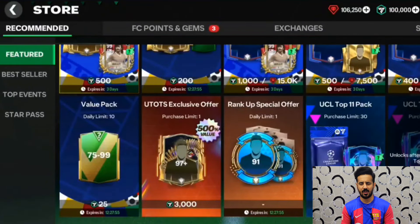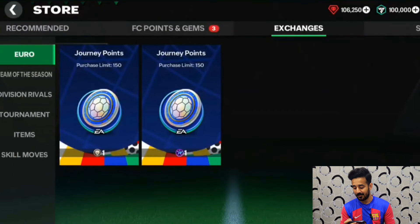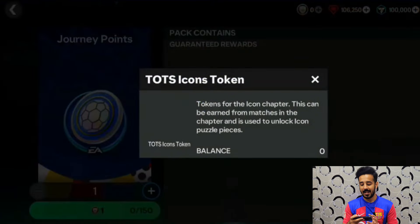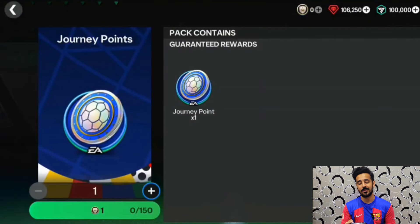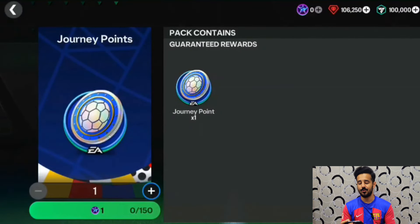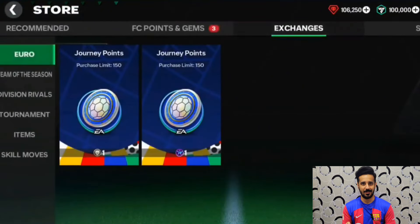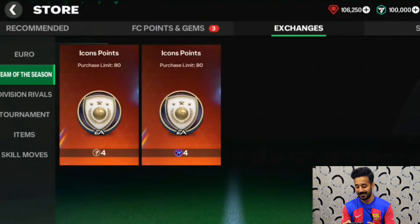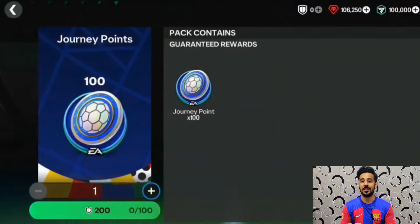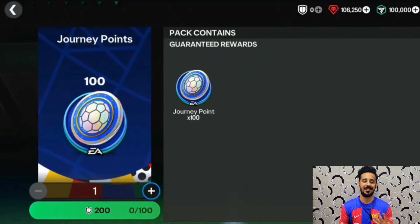There will be store packs with FC Points or gems, so if you are holding those FC Points or gems you can use them here. There is also a UCL Top 11 pack available — the best 11 UCL players will get cards here. There will be exchanges for converting your icon points into journey points, and you can also convert your Star Pass points into journey points — one point gives you one journey point. You can even convert your Division Rivals rewards into journey points, which is a great bonus.